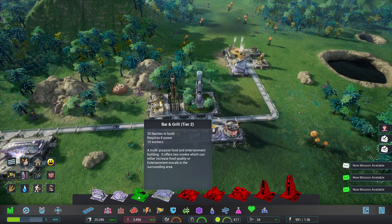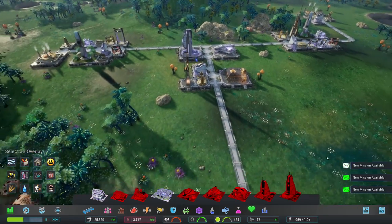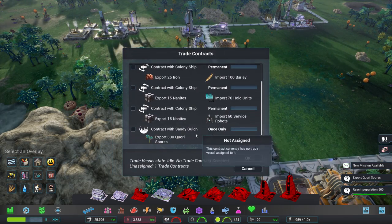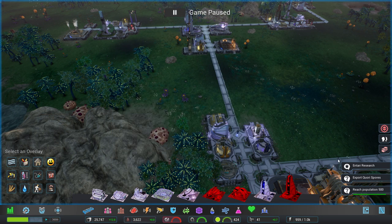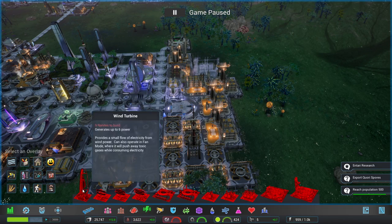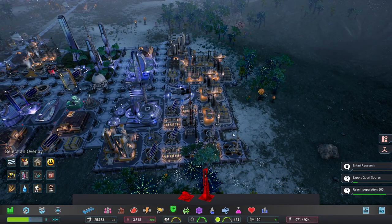On the entertainment front, I haven't built a bar and grill for these people - my bad! Let's get that up and running, that should cheer everyone up. 500 cities - that's scary honestly. We can import 300 rice by trading our quarry. Storage is full which is a bit of a pain. I need to check if we're actually defended on this side - we've got one down here so we are defended, though maybe not from ice shards.